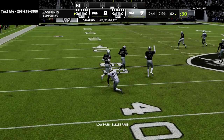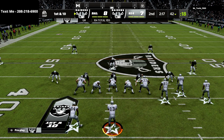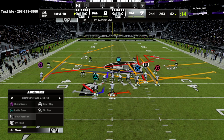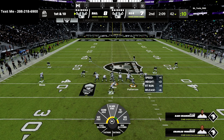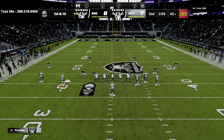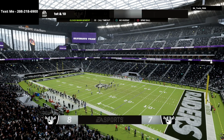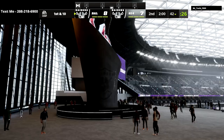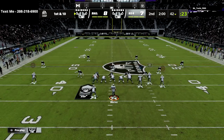A lot of people think that man coverage stops the mesh post wheel, but if you have Backfield Mismatch or Backfield Master on your running back — I have Backfield Mismatch because I'm running Marino with Hot Route Master, and Mismatch only costs one AP, so it's super cheap — if they have that ability, you can lowball that very consistently against man coverage.